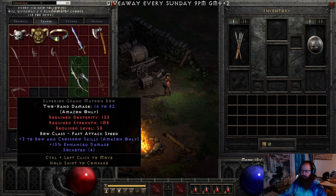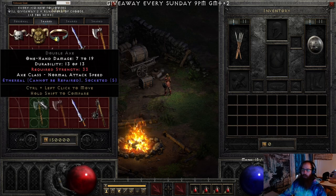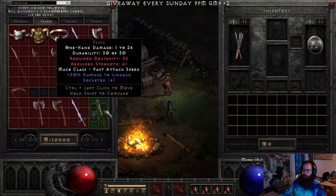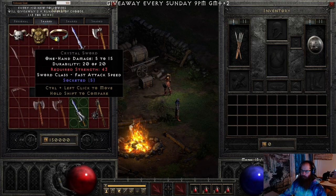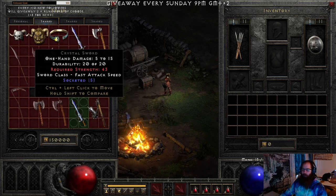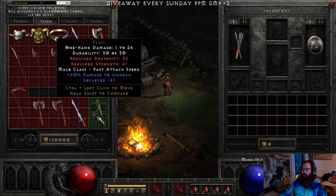CTA bases worth keeping are Double Axe, War Axe, Crystal Sword, and Flail. You can also keep Military Picks as 5-socket CTA bases. Flail 5-socket is not as valuable as Crystal Sword or other CTA bases, but 4-socket Flail is for Call to Arms.